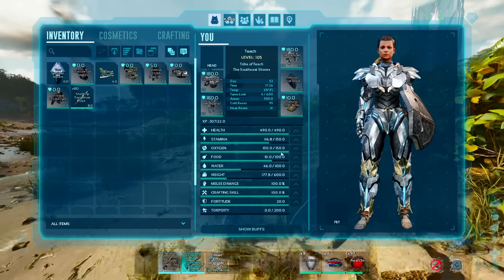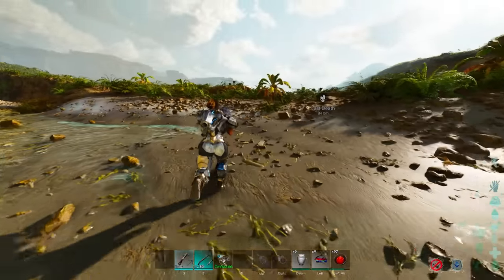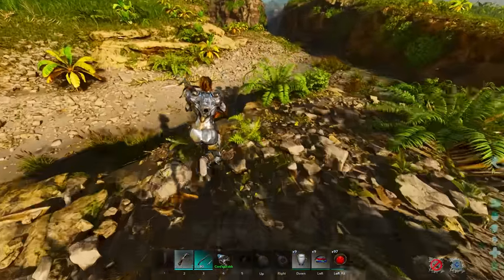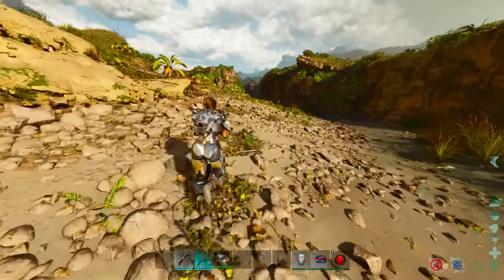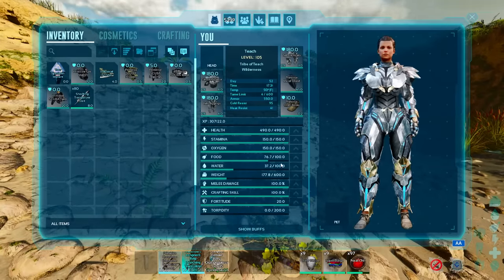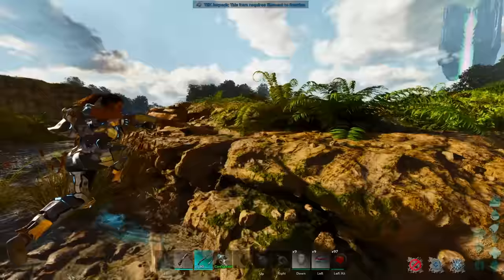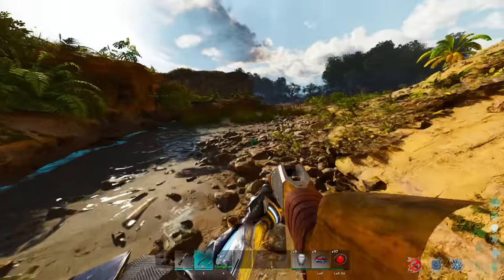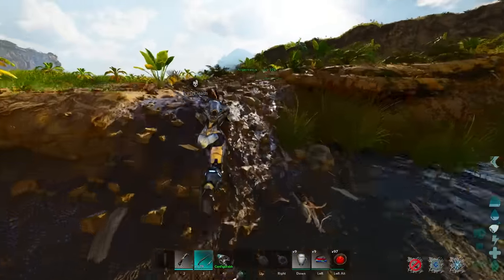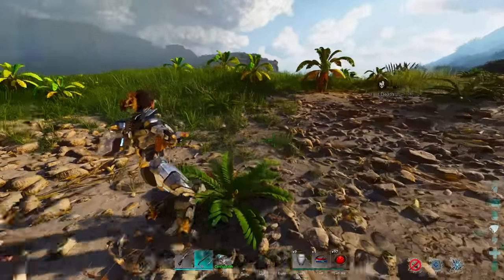Now that my stamina is drained a little bit, you can see that food and water both drain as stamina goes back up. However, you can cut the amount of food and water consumed when regenerating stamina to about a quarter. All you have to do is lay down. When you lay down and regenerate stamina, it takes about a quarter of the food and water. Whenever you're running and need to recover, just rotate and lay down — you'll lose a lot less resources, especially early game when you don't have food and drink recipes yet.